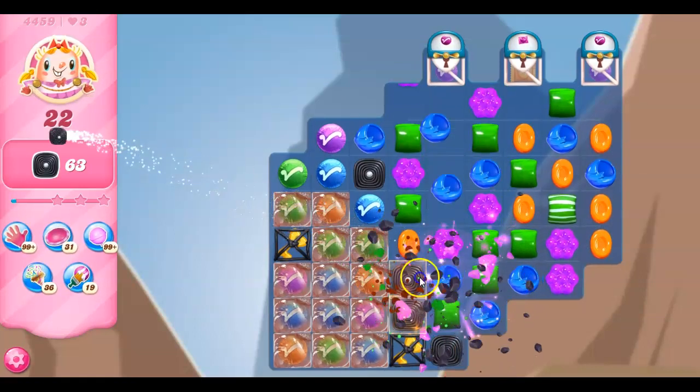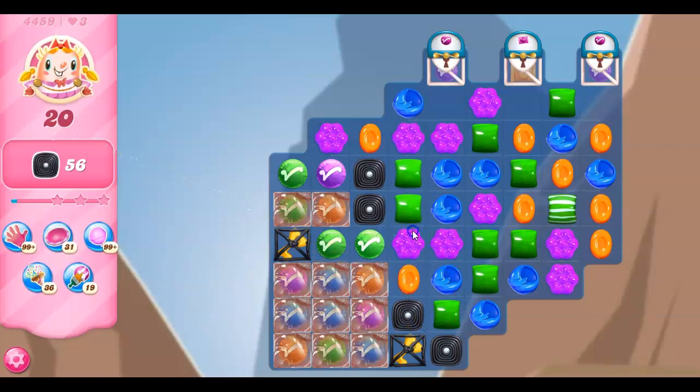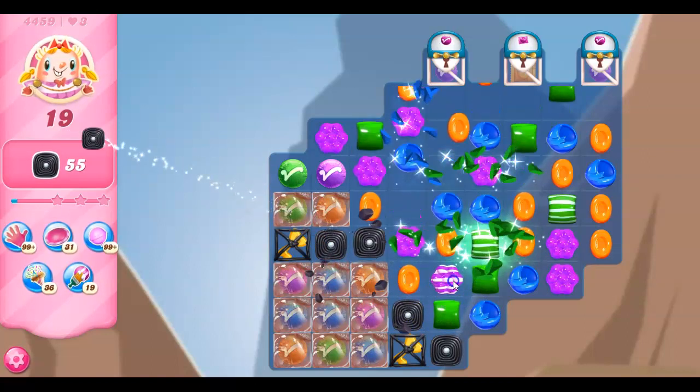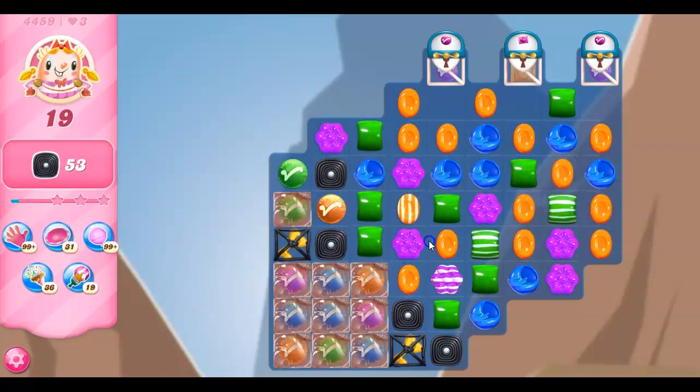I'm just going to go ahead and do this. See how we're creating and taking out those licorice at the same time when we use that wrapped. I'm going to do this for a bit of cascading — who knows what can happen with the cascade. Sometimes you get a bigger bounce from that.